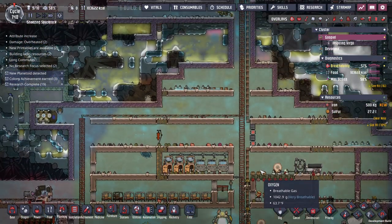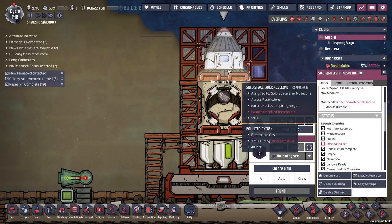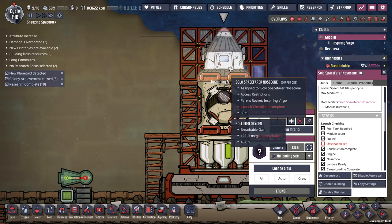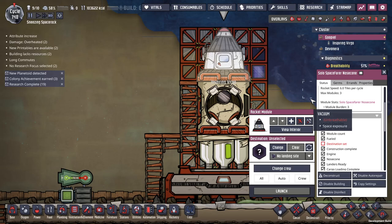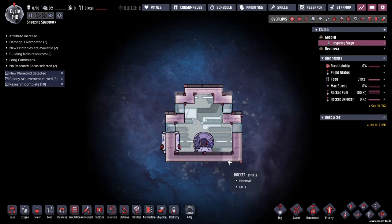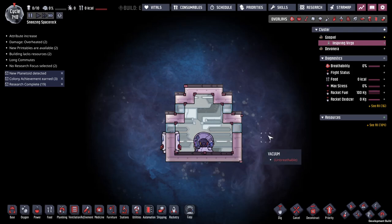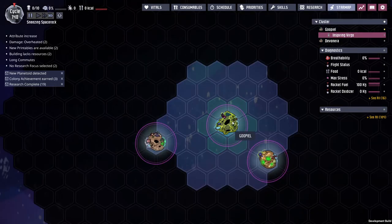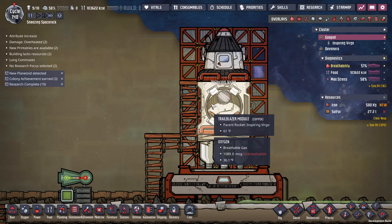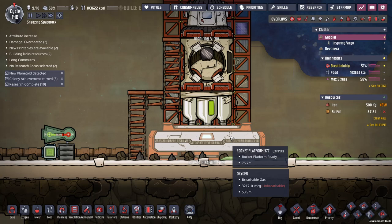In order to do that, we need to go back home and look at our rocket that we've constructed. We have a couple of modules: one is a solo spacefarer nose cone, which apparently has an interior — I think that means a dupe chills in there while on mission. We also have a trailblazer module, which I think is what you need to drop one of these landing pads — rocket platform 572. And then we have a carbon dioxide engine.